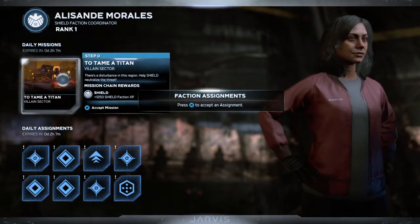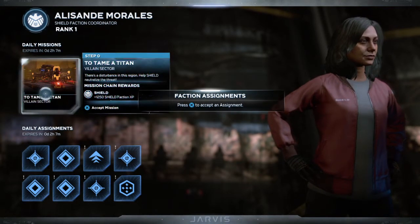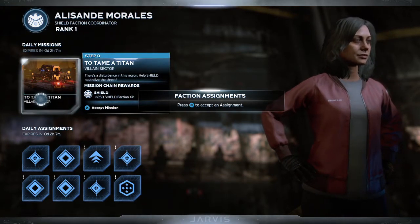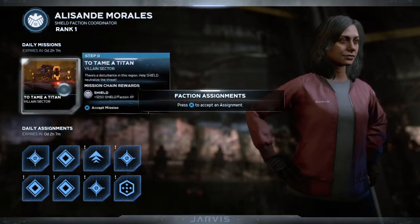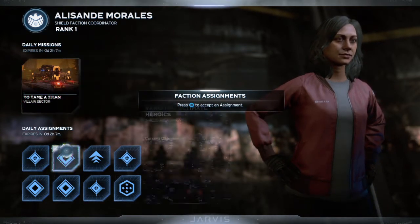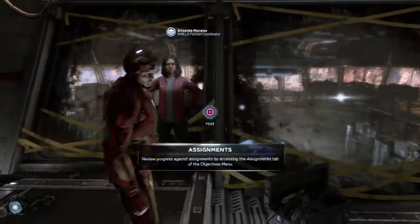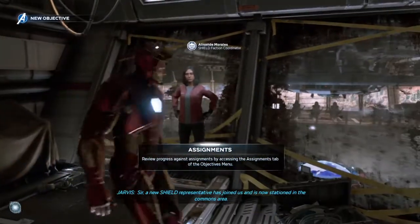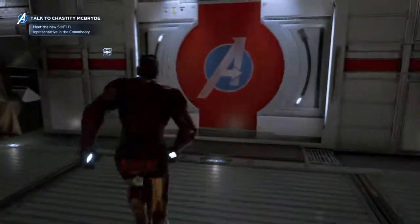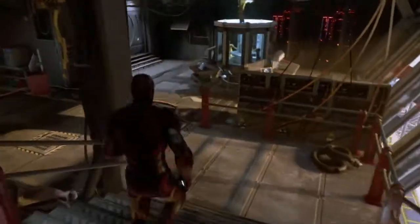Very nice to meet you Morales - I need to find some parts to get this old girl in the air. Faction missions, earned faction experience. To tame a titan - that's a daily mission. To defeat 10 heavy troopers - villain sector, gain experience, let's do that one. That seems easy. A new shield representative has joined us and is now stationed in the commons area. So these are not really important for the story - let's go talk to them and see what's what.